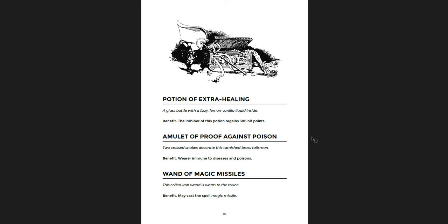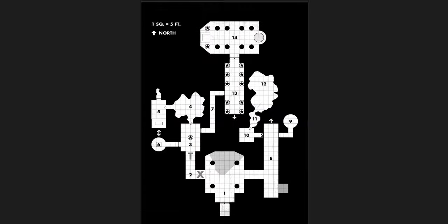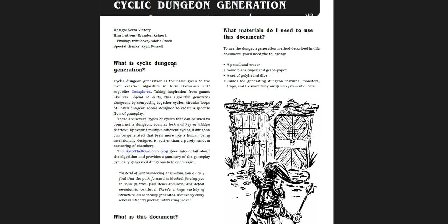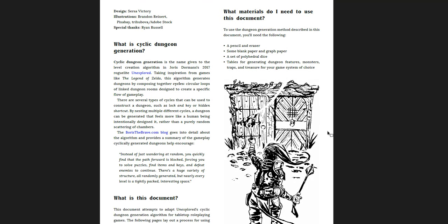So the first document is 16 pages with just a little bit of art — maybe two or three pieces counting the front cover, and one map — and then just really brief descriptions of each room. A great level-three dungeon. As I mentioned, this is the example dungeon given in his Cyclic Dungeon Generation document. He talks about his inspirations, what this document is and does, what you need to follow along and make dungeons with it.